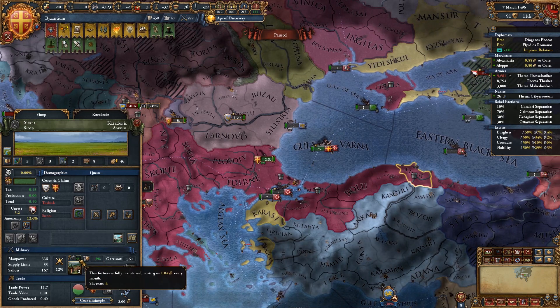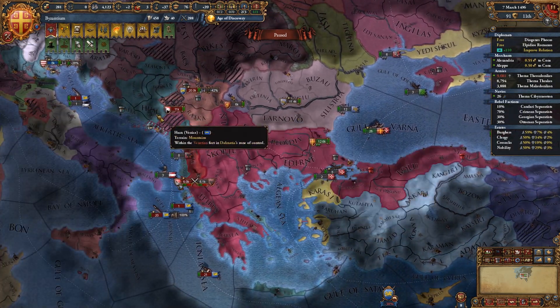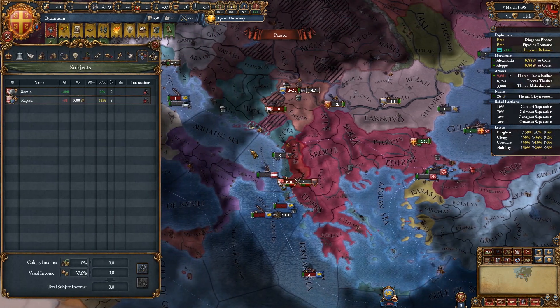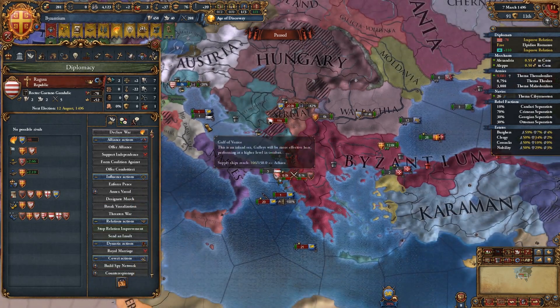So let's take out two loans — I'm going to do a gamble and mothball these forts over here in Anatolia, in the hope that hopefully no one comes from that side. There's high liberty desire in Ragusa but there's not much we can really do about it; we can just improve relations. We don't have anything else desperate to do right this second.